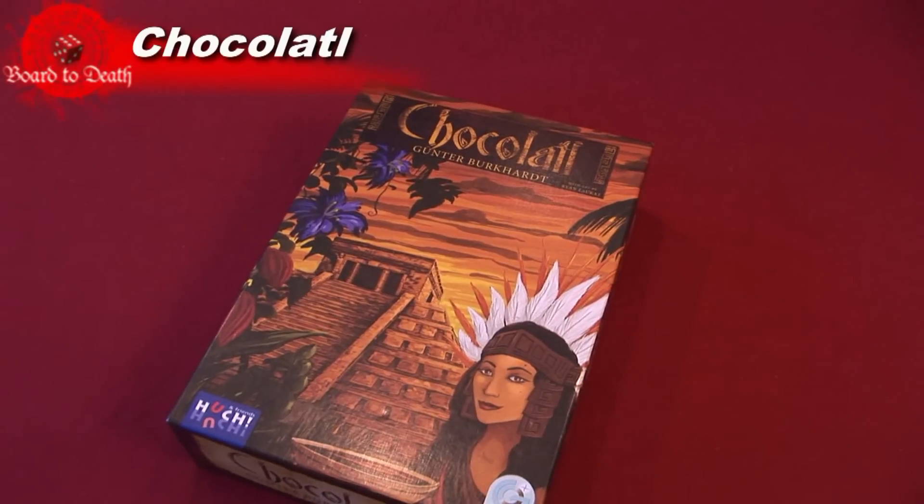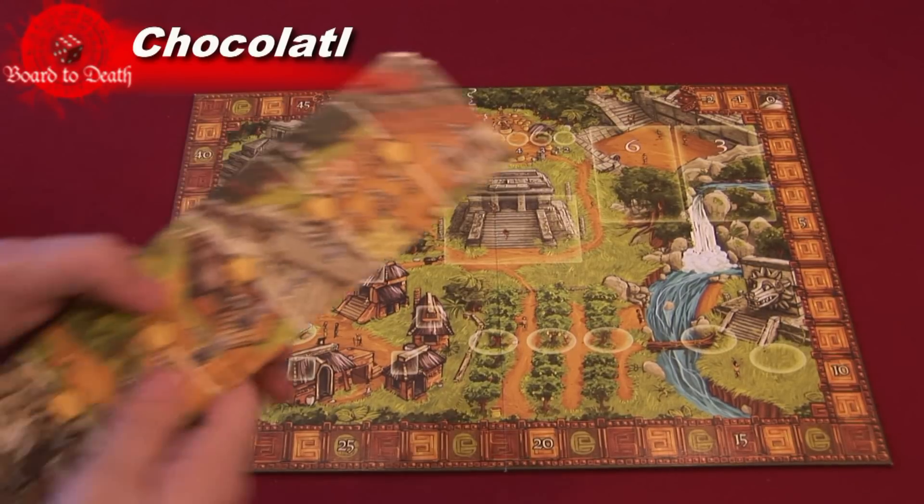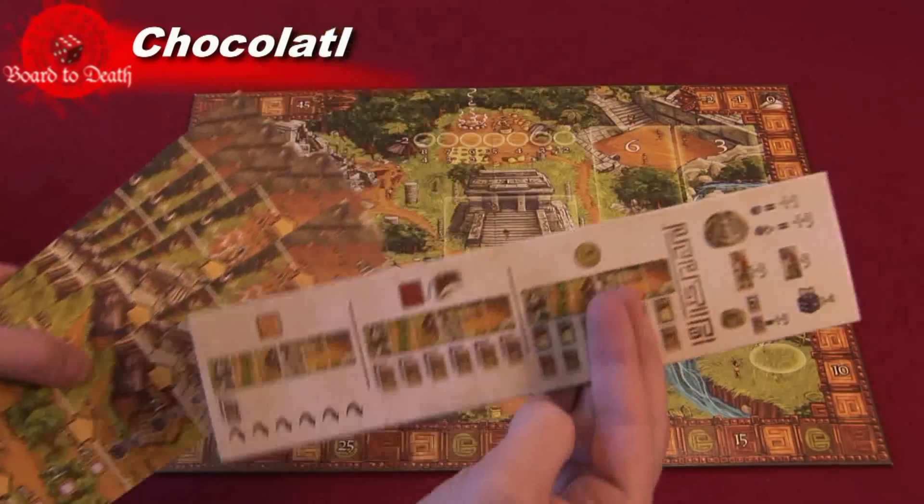Players are trying to give the best offering to the god of chocolate in return for victory points. In the box you'll find the playing board, which is separated into six regions and has the victory track around it, and summary boards for the players to see the rules at a glance.